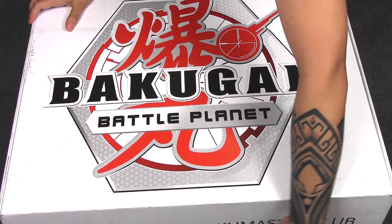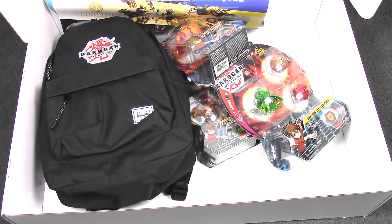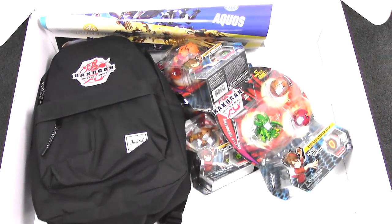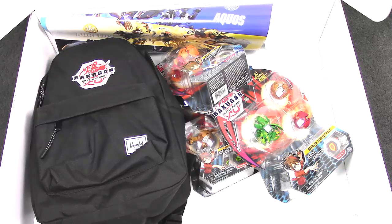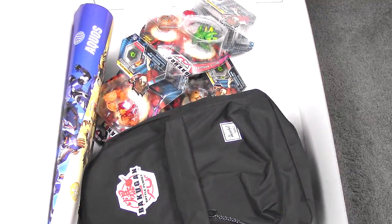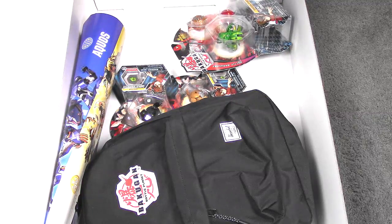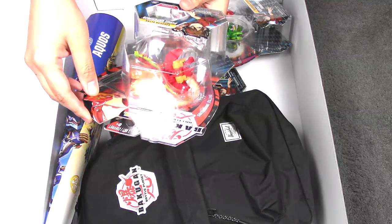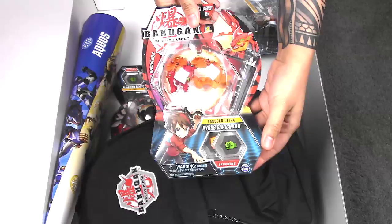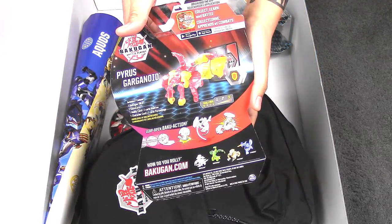There's more tape I didn't open. Here we go — a backpack! A Bakugan backpack. Nice. And I see some Bakugans in there. Let's start off with the Bakugan. So we have a Pyrus Gargonoid — an Ultra Pyrus Gargonoid. Nice, so this was like part of wave 2.